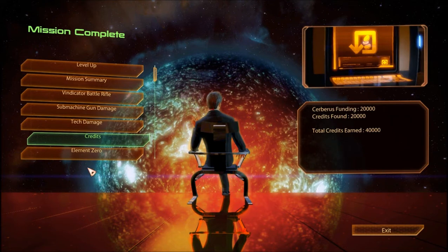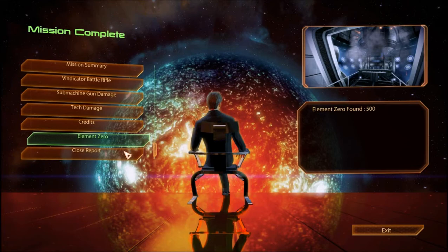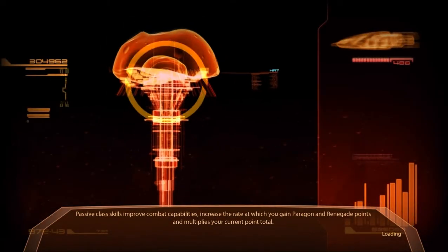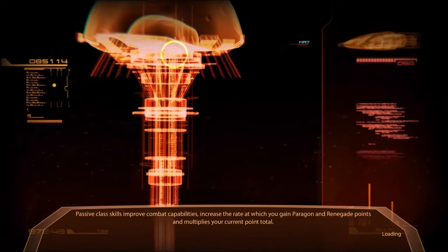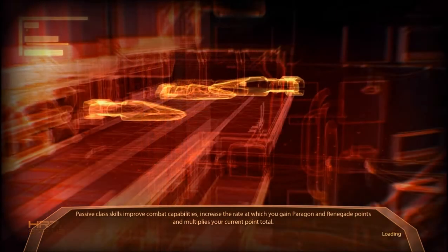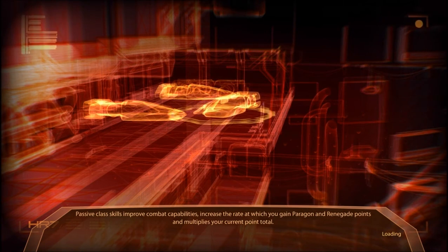Alright, we've found 40,000 credits total. Element Zero: 500. Close report. Good. We are successful. We have defeated everybody!